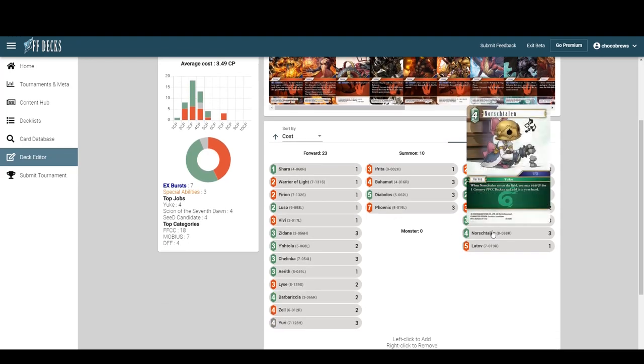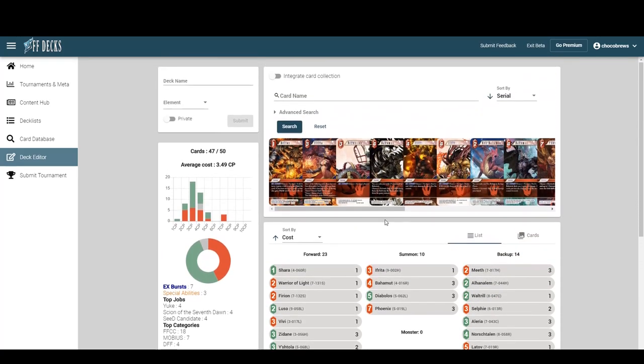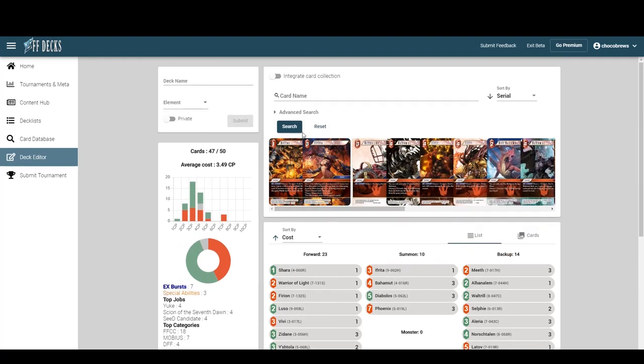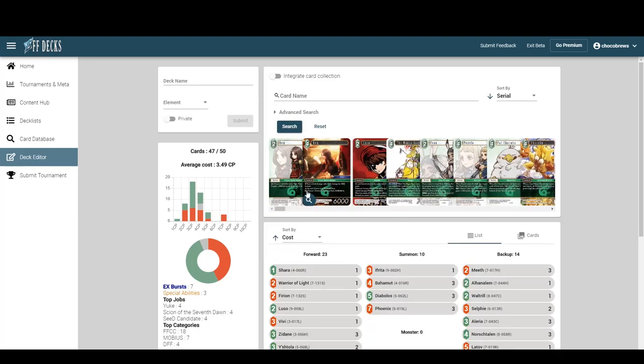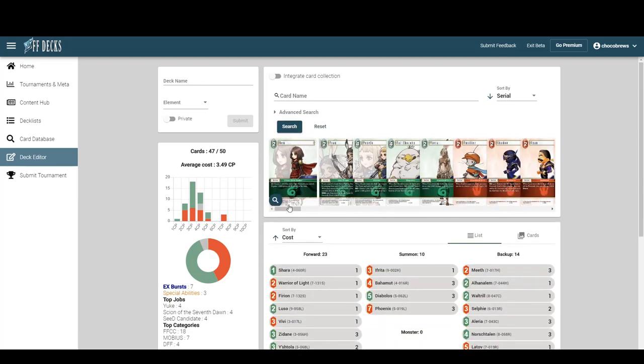I think we need more two-drop backups. North Stalin is a two-drop that searches, but Meath is effectively four CP because you're pitching a card. We need more actual two-drops. Let's filter for twos and fours — only considering fours that get stuff back.